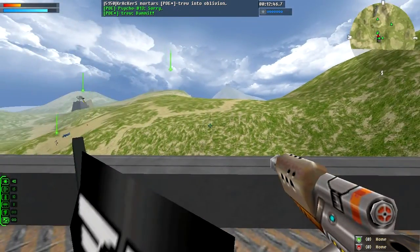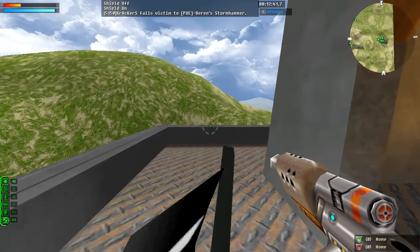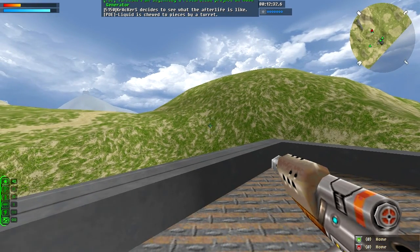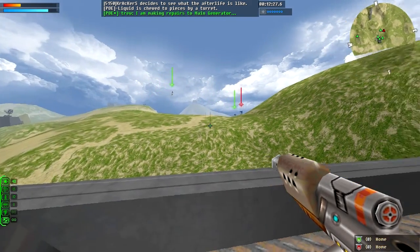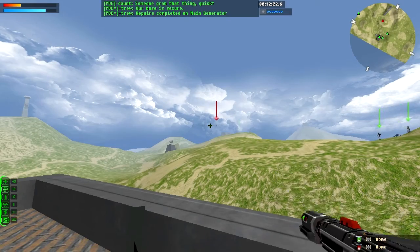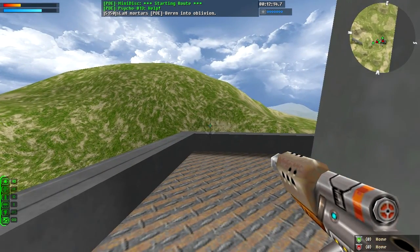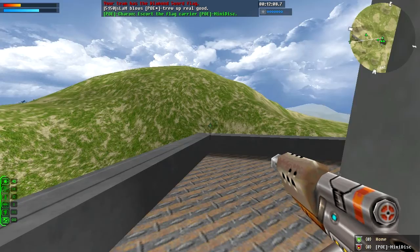5150 just succeeded in getting the gens down for Poe. Their rocketer's been down all game, so if they can get a flag run here they'd have a great shot. Liquid just entered the 5150 base, got a couple of mortars off in the gen area. The Poe base is back up and running — doing a great job keeping it up. Still only about three or four flag attempts by 5150 and all of them from Jack of All Trades. 5150 base has been repaired after the attack by Poe. Minidisc grabs the flag.